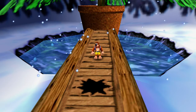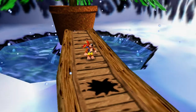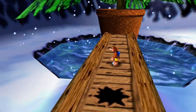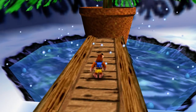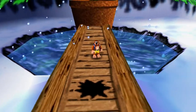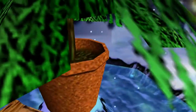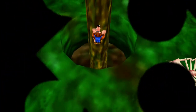Hey everybody, TheGamingGuru51 here, and welcome back to Banjo-Kazooie Blind. In the last episode, we got a nice little sneak peek of Freezeezy Peak — by sneak peek I mean we got almost 50 notes, one Jinjo, and one Jiggy in this world. That's not really a sneak peek, that's more or less getting started. In this episode, we're going to start from right where we left off in Freezeezy Peak and see if we can get some good old Jiggies, notes, and all that good stuff.